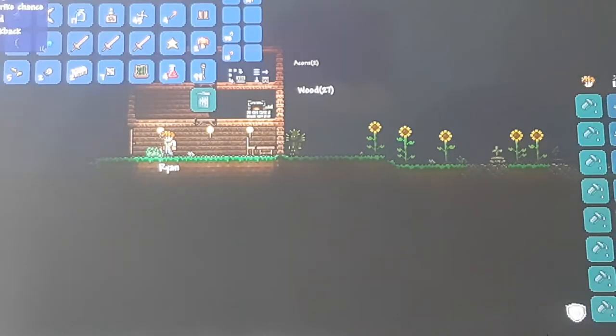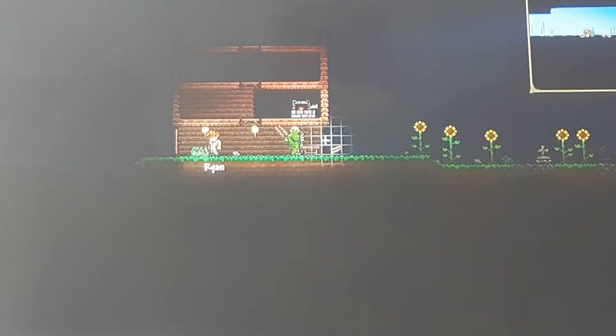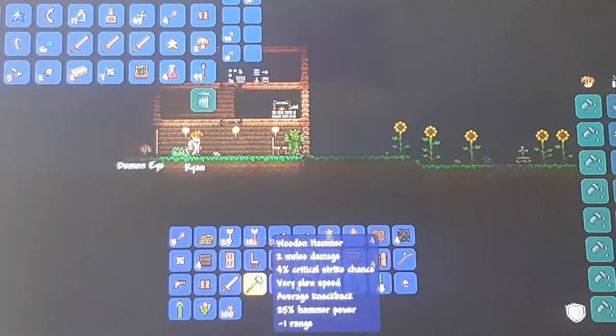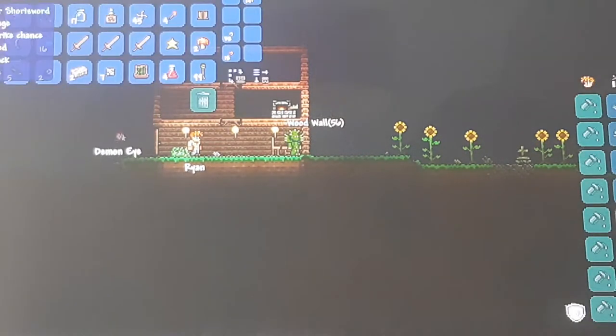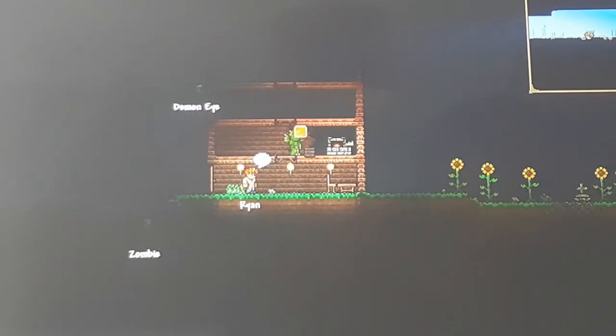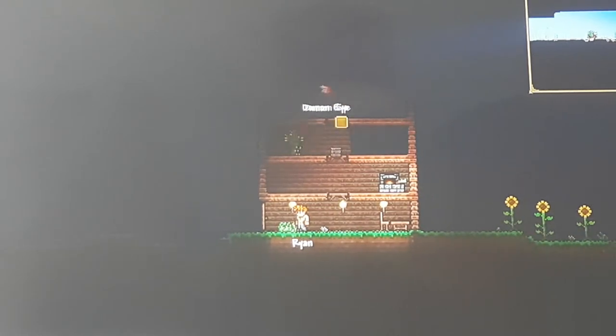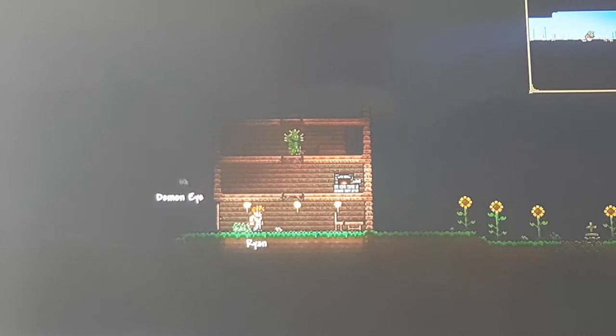Anyway, I'm gonna be trying to get better armor than cactus armor, or a better sword than a cactus sword, and get ready for the boss fight which is the Eye of Cthulhu. I think that's right. I found out the best way to defeat him was with a minecart rail thing, so all you have to do is hang on and shoot at him.